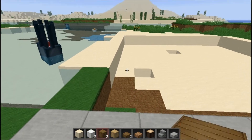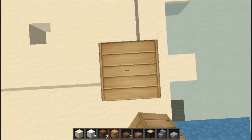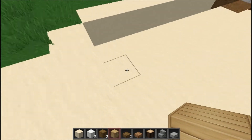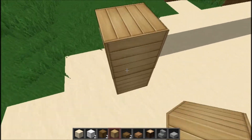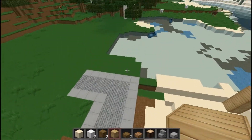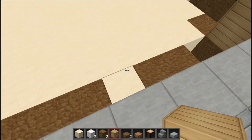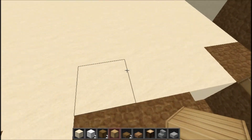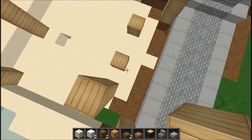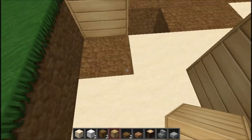So what we'll do to start off with is make some pillars. We'll work out what space we're going to give them — put one at the end, put one by here, and by there.